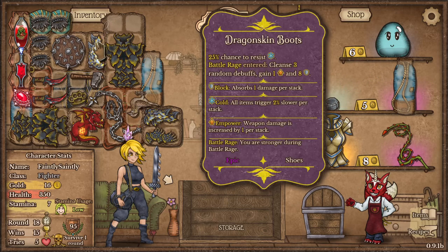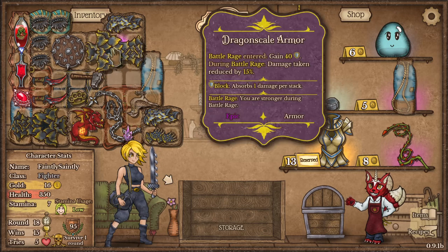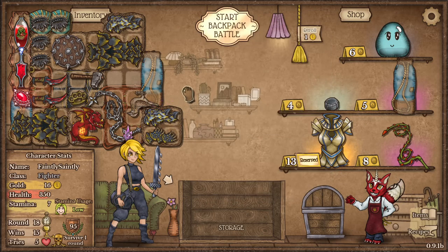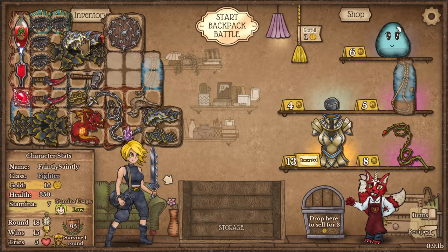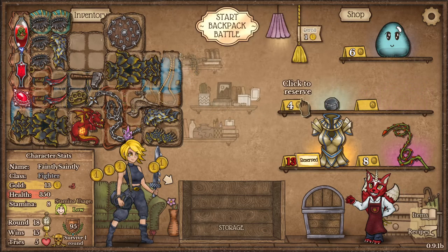How can I squeeze this armour in? Things are pretty tight. Nice — not better for both but I'll leave that for now. Grab that anyway.